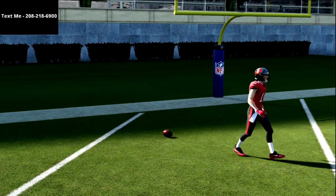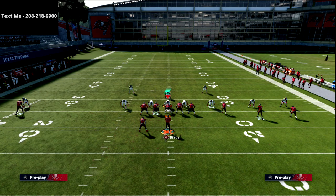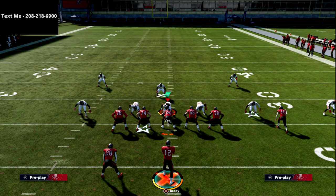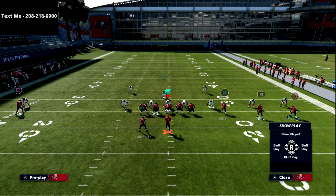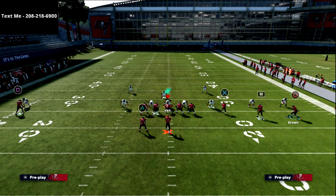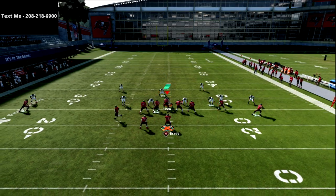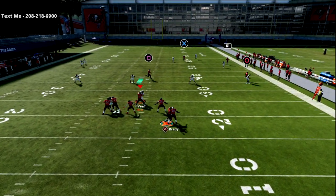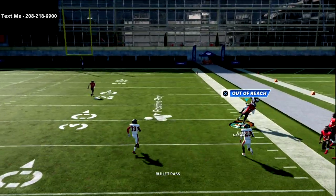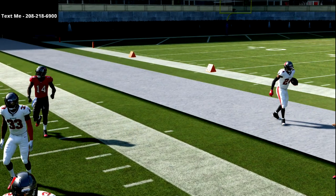We're going to take it up a notch. That slant route takes everything to the next level because not only will the slant be a good read against man, but it's also a tremendous read against zone. Why? Because of this wheel route to our one. We have not used a lot of wheel routes this year — most people haven't, because wheel routes aren't that good this year — but watch this: pass lead to the right. You've got a chance to hit that.